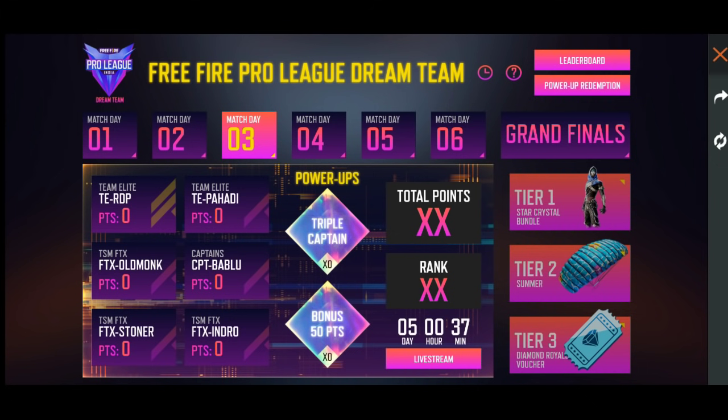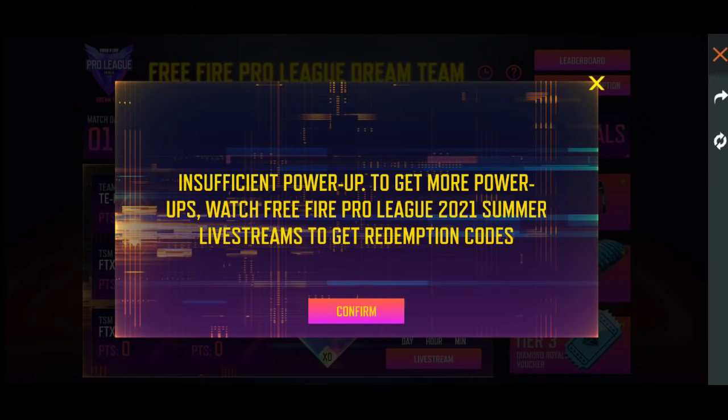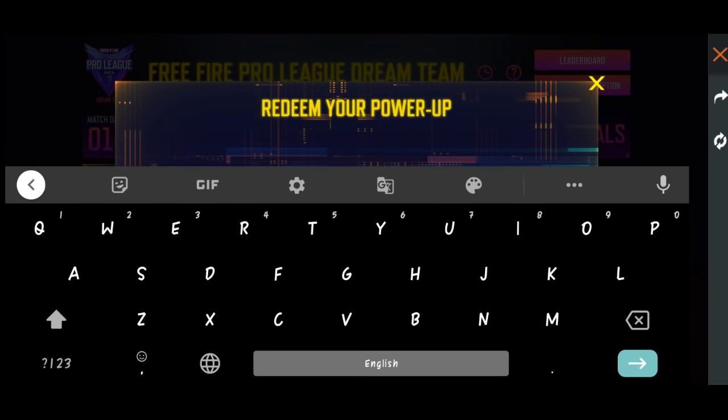So if you do enter the game and don't know what you have entered, then you will go to e-sports Free Fire Pro link — dream team. So you will enter the event. The game has two options at the top: the power up and redemption. You will see the redeem on top. Go to description first.